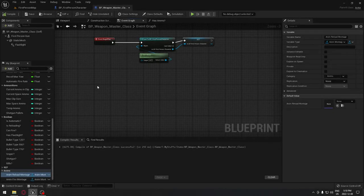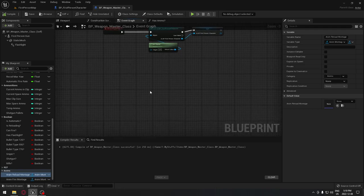Welcome back. We're going to continue working on our weapon master so we're going to be able to start the logic for everything that the weapons have in common. The first thing is in the first person character window when I press left click it's going to start shooting, so we have to figure out how we're going to make that happen. This time it's going to be handled by the master blueprint — it's going to handle all the fire for us.